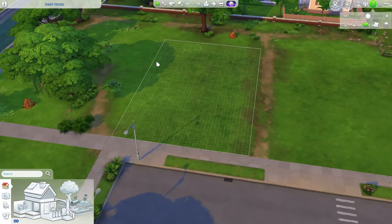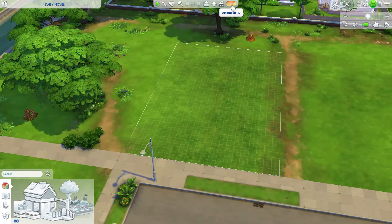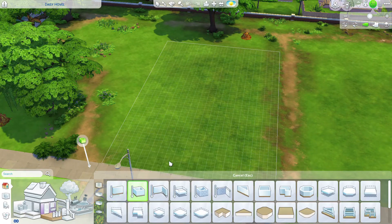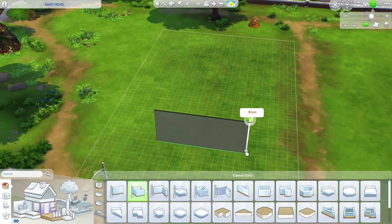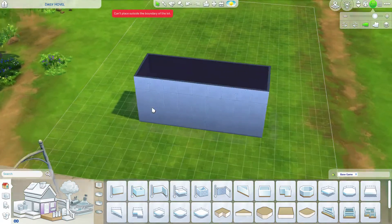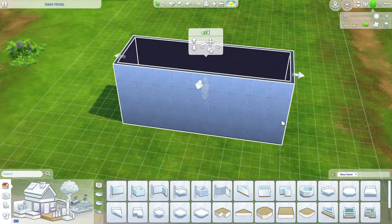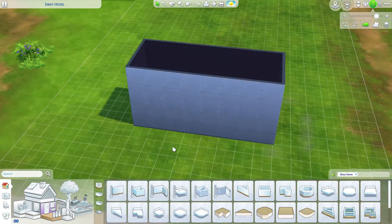I find the best lighting to build in is the afternoon light, so go ahead and change the lighting. We'll want to build an eight by two room, and we're not going to use this room for anything right now — it's just going to serve as a facade. I'm counting out here — let's reduce it down to eight. There we go.